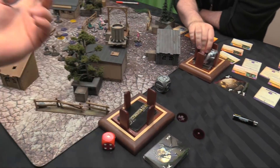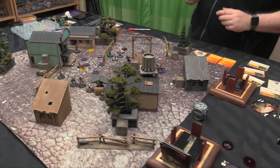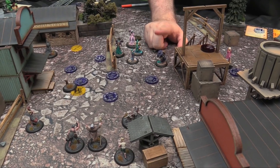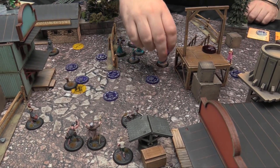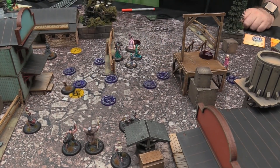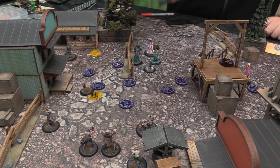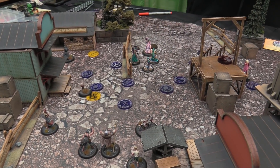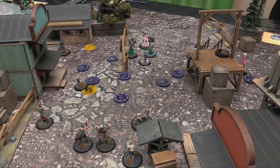We sacrifice a rat to place a scheme marker. Shuffle and draw hands for turn four ending. It's Ben going first with initiative. Puppet activates — Fear Not the Sword, dumps a scheme marker, moves back. That's the activation. We'll accomplish with Collodi.